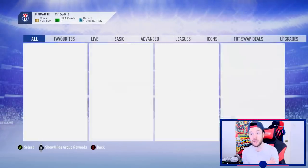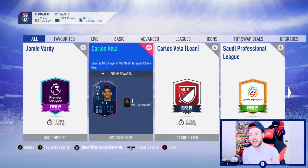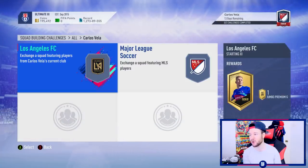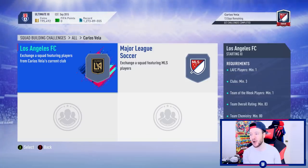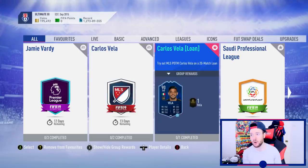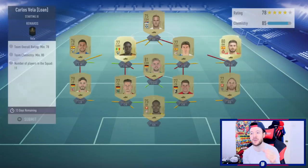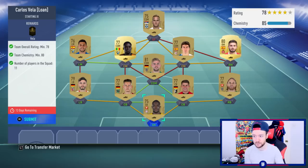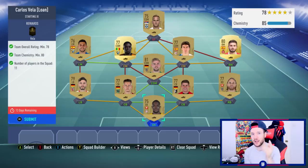For Carlos Vea - people were saying 50,000 to unlock the SBC but he's gone up to 80,000. The cheapest 90-rated card on the market is Courtois for around 46,000. Paying 80,000 with only a jumbo premium pack and a premium gold players pack back seems like overpaying. He's a good playable card you can submit towards something later, but it's not really worth it right now, especially since he has a really bad two-star weak foot.